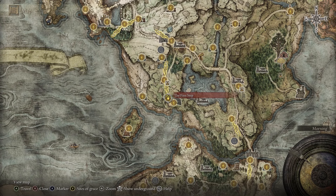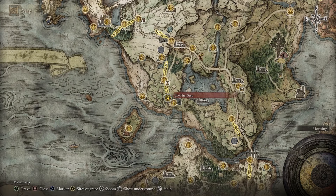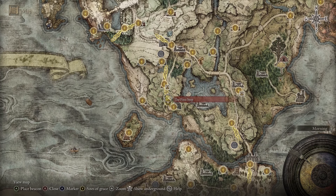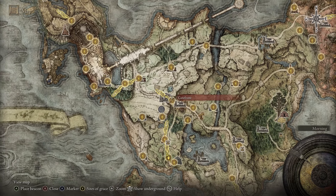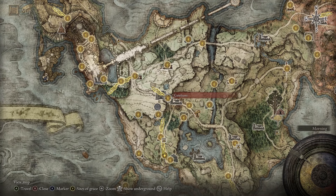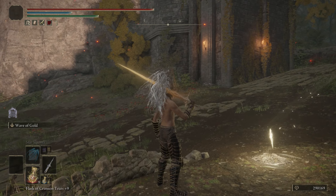We're going to start by helping out new players. When you first start the game your first grace is going to be the First Step — make sure you touch the site of grace. Once you touch it, go talk to the white masked man; he's simply going to want you to progress through the game. After a while you should end up at Stormgate, which is located right here. Make sure you touch the site of grace there, because you will be given Torrent, and this horse is very important.